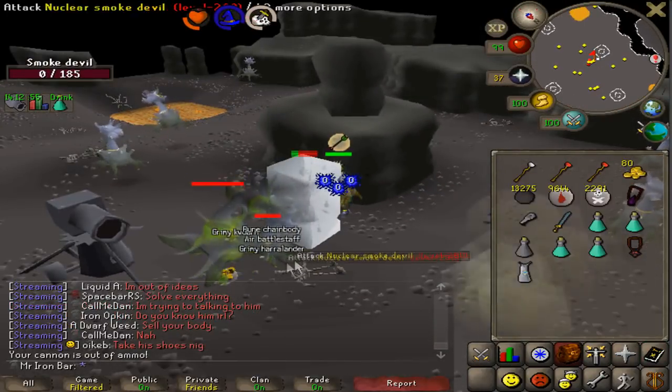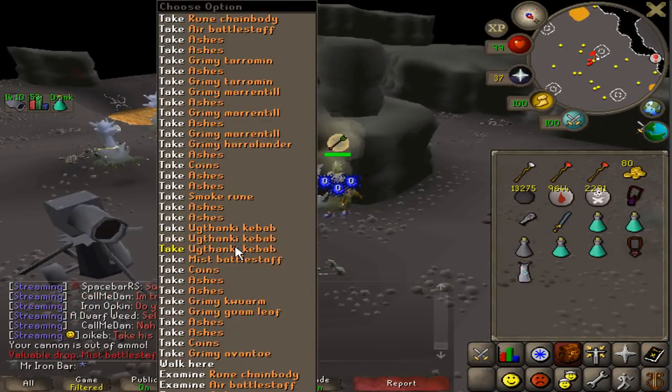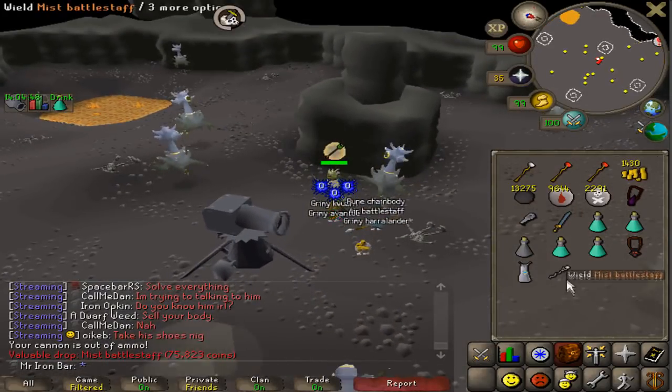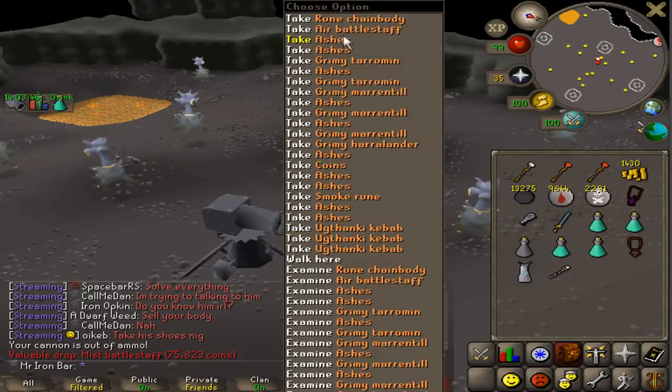We get a superior kill. Mist battle staff! That looked like a freaking air battle staff for a second.